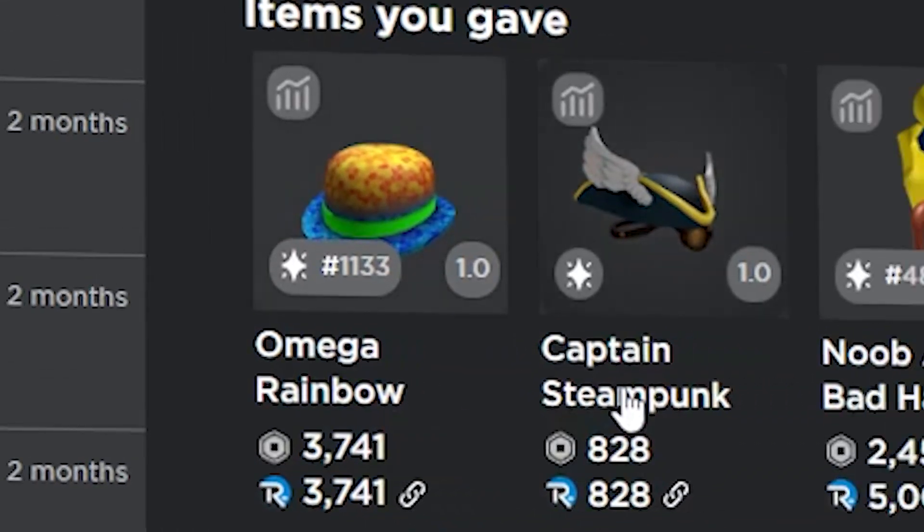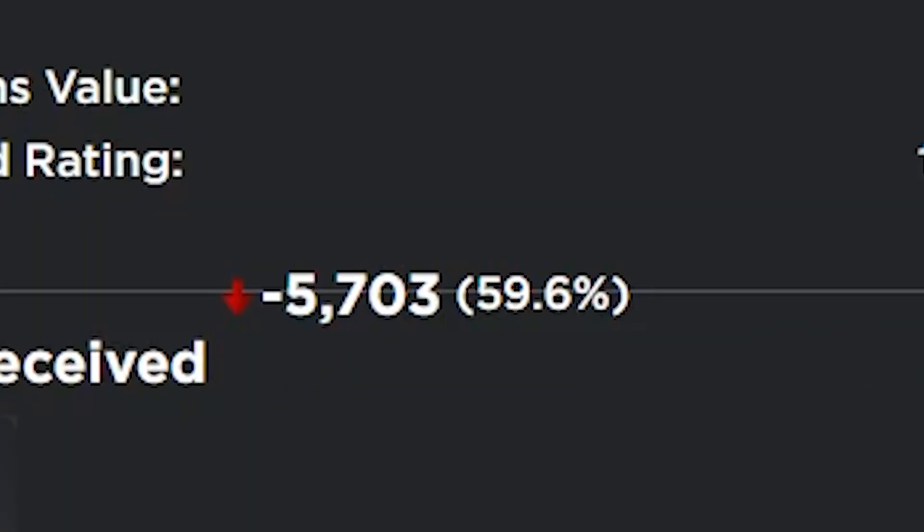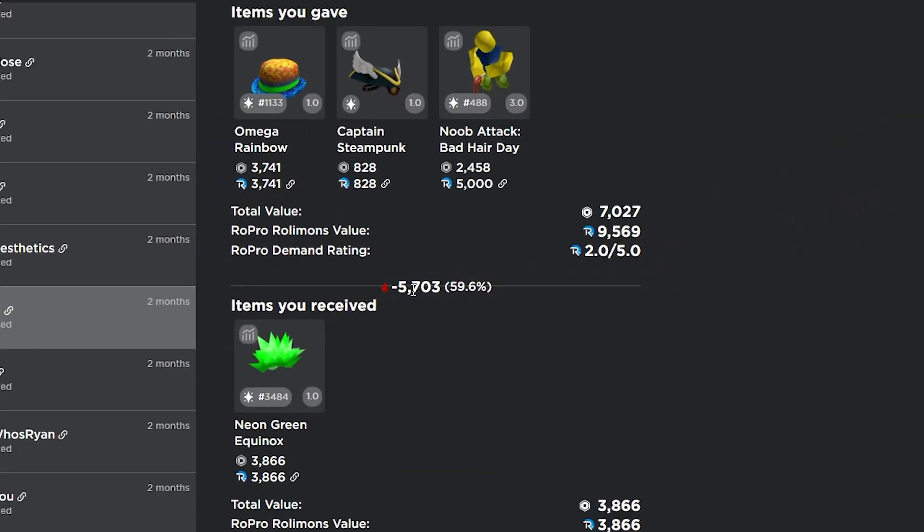It gets worse — I traded the omega rainbow bowler, the captain steampunk, and the noob attack bad hair day for the neon green equinox, and I lost 6,000 Robux in this trade. I don't know what I was thinking when I completed this one.